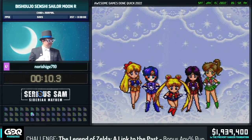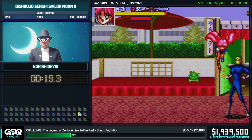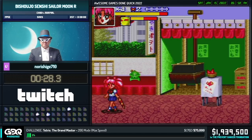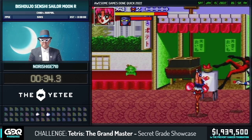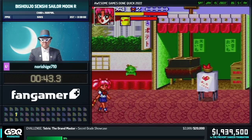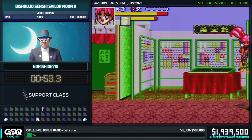Bishoujo Senshi Sailor Moon R is actually the second game in the series. It is a beat-em-up, and unfortunately you guys picked the worst character in the game. Chibi is probably one of the weakest characters you can pick. Here, it's just going to be a regular beat-em-up like any other, so we'll have waves of enemies and we'll just have to clear them as we progress.